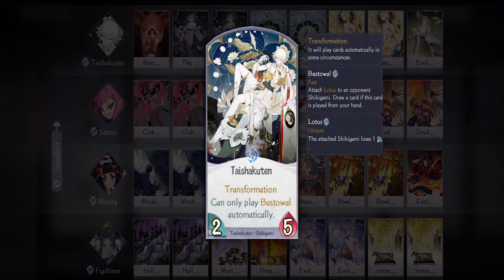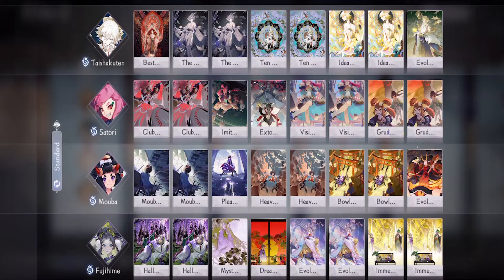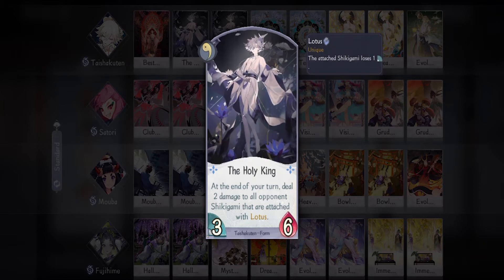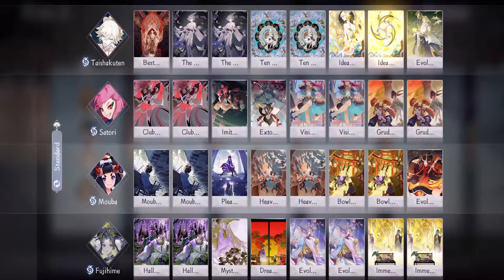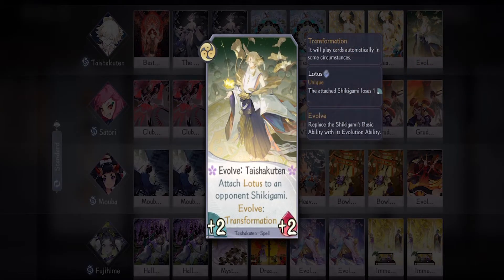First up we have Taishakuten. We're going pretty cheap on his card because we don't really need his SSR. I'm bringing one Bestowal — I mainly use this when I want to switch the target of the Lotus, but you can also use it as a draw card. Then we have To the Holy King — since we're not bringing his SSR, this alone will make it harder for the opponent to maintain their shikigami by dealing damage. We have two Do Good Deeds, which is pretty much standard for any Taishakuten build. Then we have two Ideal Nation — once you activate this, your opponent's main damage dealer becomes absolutely useless.